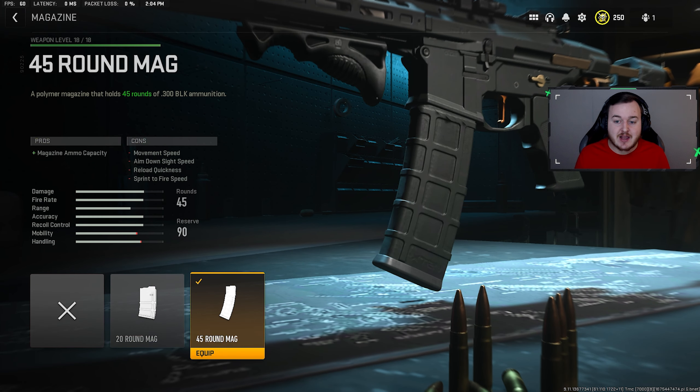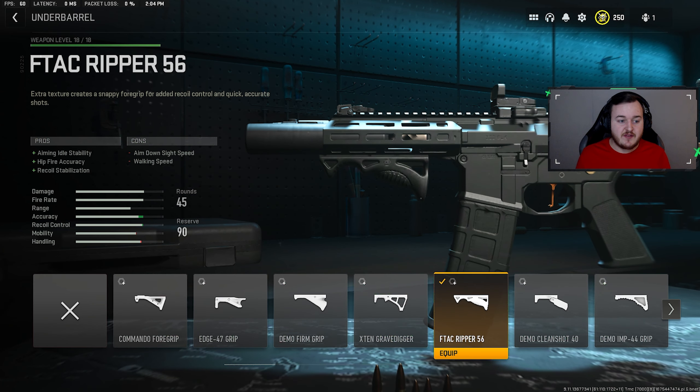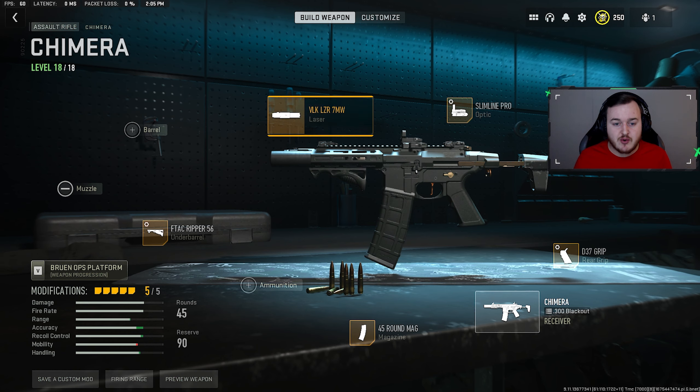We're going to start with the 45 round mag just for a larger magazine size — you fly through bullets, so this is going to prevent reloading every time you get a kill or two. For our next attachment we have the F-Tec Ripper 56, which helps with aiming idle stability, hip fire accuracy, and recoil stabilization. It's one of the best underbarrels in Modern Warfare 2 — the weapon doesn't jump as much, hip fire accuracy is better, and aiming down sights is more stable. For tuning: aim walking movement speed at 0.10 and recoil stabilization at 0.36.